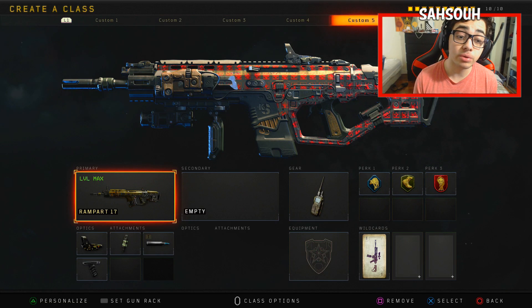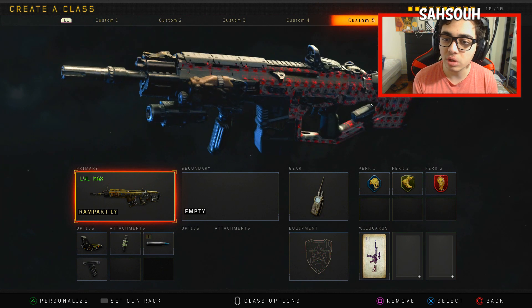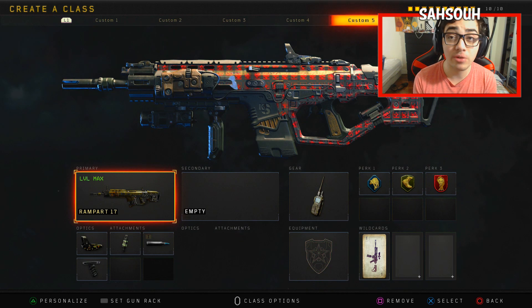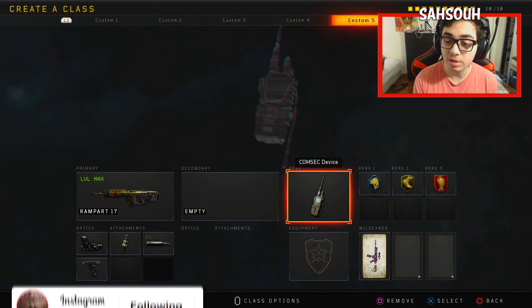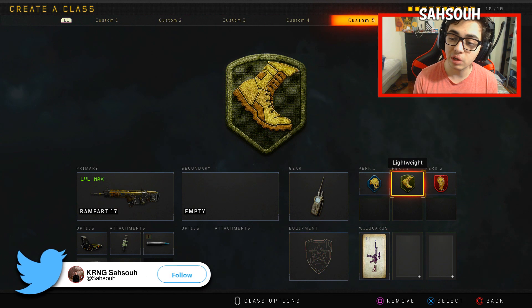Hey, what's going on guys, this is Sahsouh here back with a video. In this video I thought I'd be using the new Rampart 17 — it's obviously not a new weapon but it just got buffed, it was already really good and they buffed it quite a bit. I'm also using the new Lauterdam camo, it's like this kind of red one you heard from spy drops, part of Operation Grand Heist. My class concept for today's video is Reflex, Fast Mags, FMG Grip alongside Cosmic Device, Scavenger, and Lightweight.